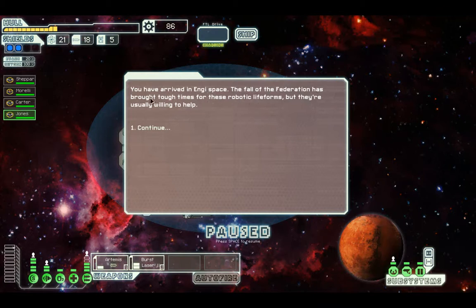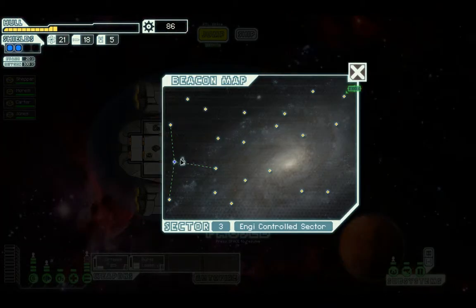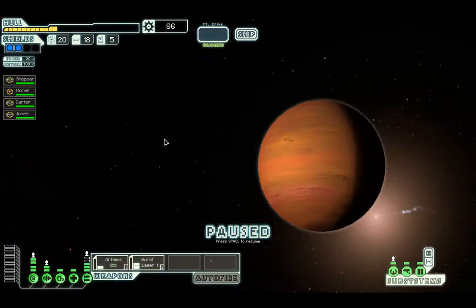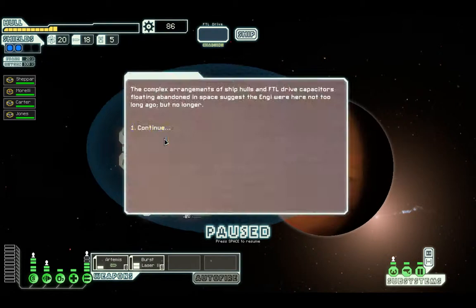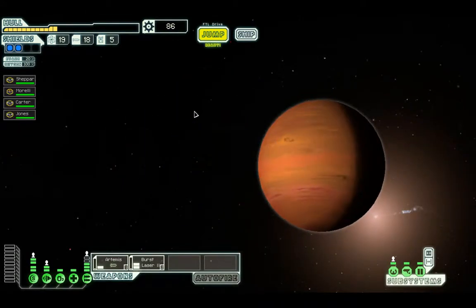The fall of the Federation has brought tough times for these robotic life forms, but they're usually willing to help. Go north first — hopefully we'll find a store up here somewhere. The complex arrangements of ship hulls, FTL drive capacitors floating abandoned in space suggest the Engies were here not too long ago, but no longer. Distress Beacon — we'll go there first.